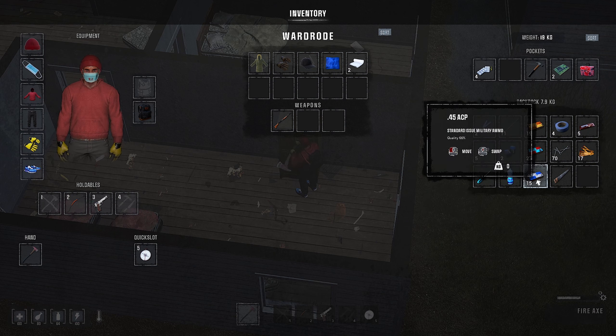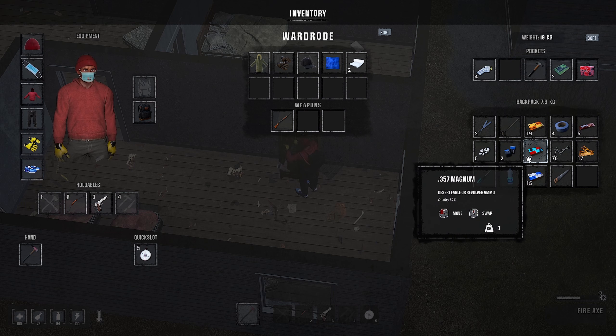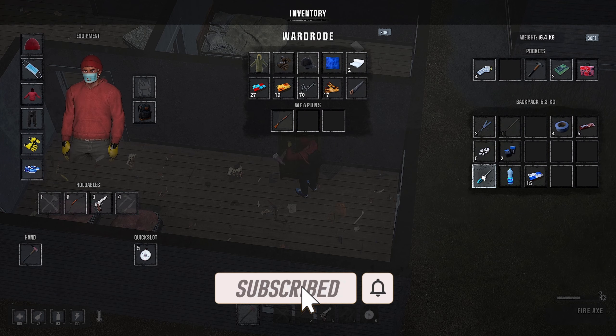9mm... I think my pistol's a .45. Yeah, it's a .45. So we'll put all our bullets away that we're carrying. We'll throw some nails away just because we need space. These don't count as weapons, so I'll just keep them on me for now.